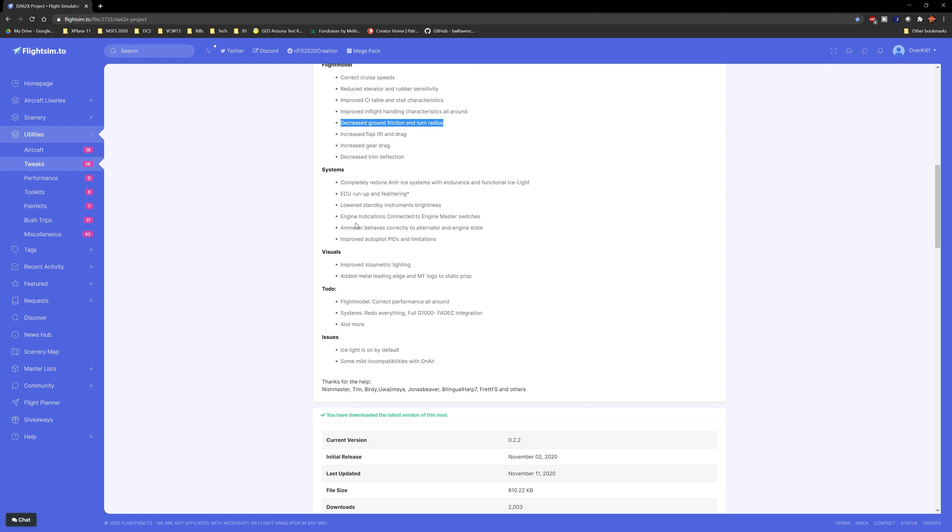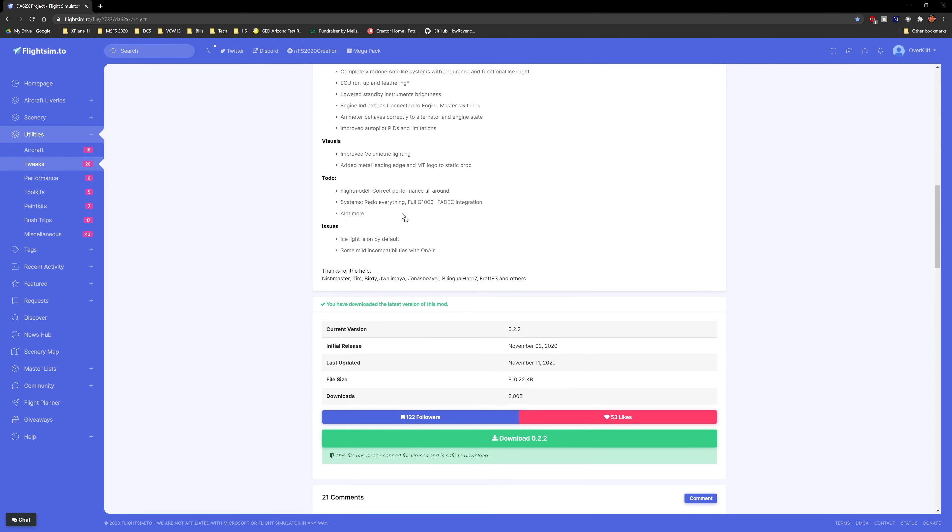The systems are completely redone — the anti-ice systems and endurance, functional ice light. I haven't really needed that much in the little bit I've flown it. Improved autopilot PIDs and limitations is awesome. On the visuals side, improved volumetric lighting and an added metal leading edge and an empty logo on the static prop — I always love seeing graphic updates. There are a couple of to-do's listed, including full G1000 FADEC integration. Known issues are the ice light being on by default and mild incompatibilities with OnAir — nothing game-breaking.